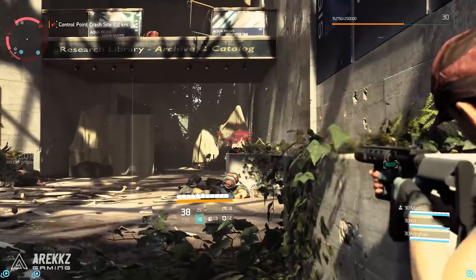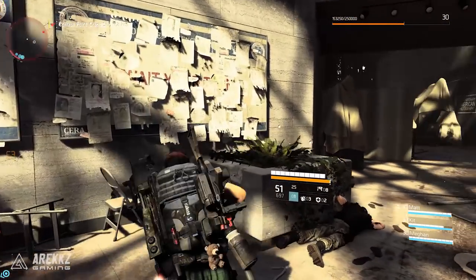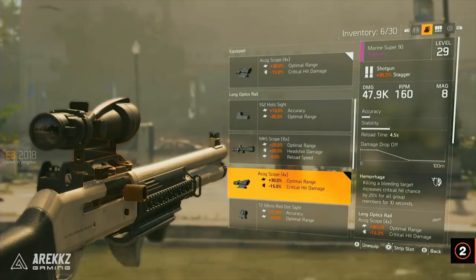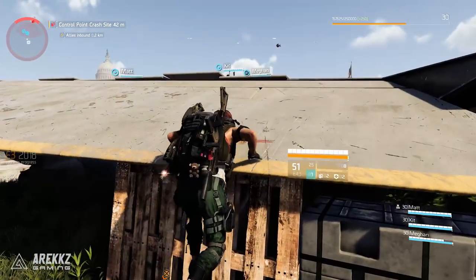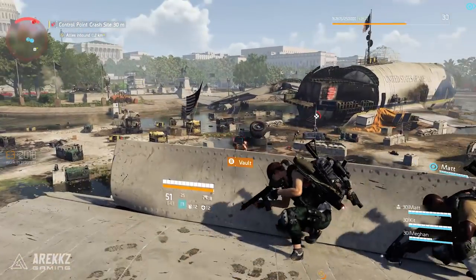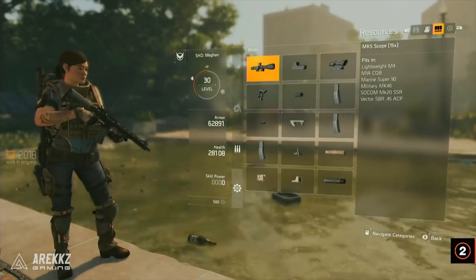First up, mods are no longer going to be loot drops. You won't kill a group of enemies, loot their corpses and find a sight, grip, or muzzle attachment among the loot. In Division 2, mods are unlocked, not looted. Based on information shared during the E3 livestream, mods will be unlocked as you progress through the game and hit certain milestones — perhaps tied to story completion, challenges, tasks related to that particular mod, or side quests and open world activities.